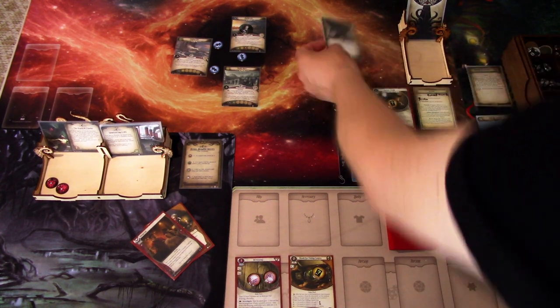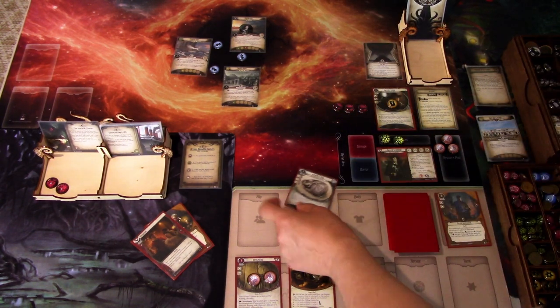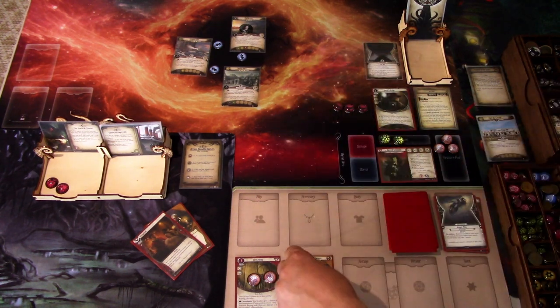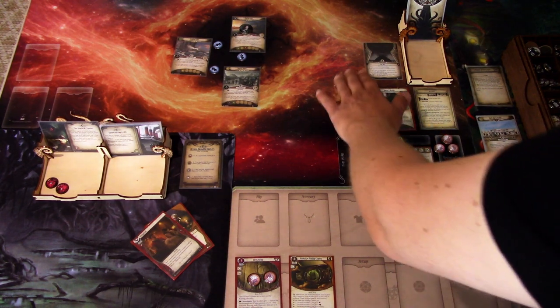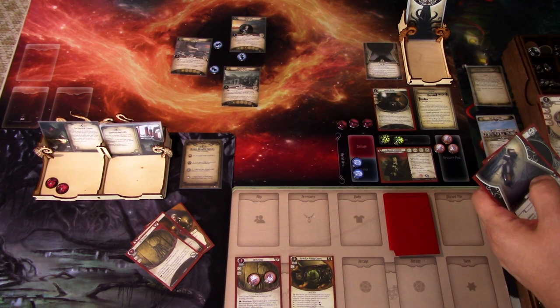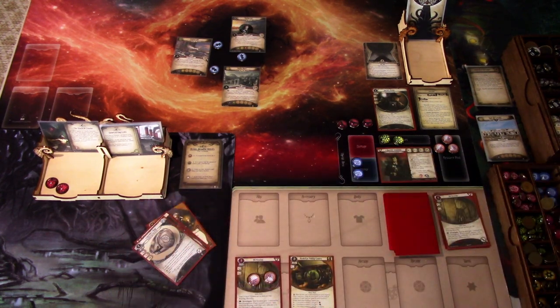End of round: we resolve the Revoltation encounter card. Each investigator discards the top three cards — Wyclef's Ring, Warped Idol, and Ruined Film (which we must draw as a weakness). We remove two evidence and take two horror. Not ideal, but manageable — at least the Ruined Film weakness is out of our deck now. We gain a resource. At the end of the round, we choose to advance.